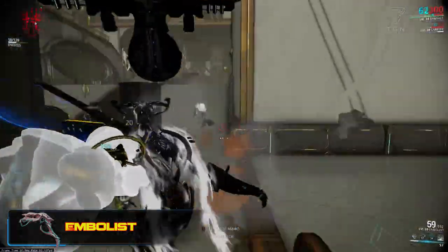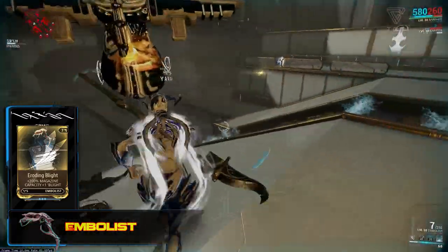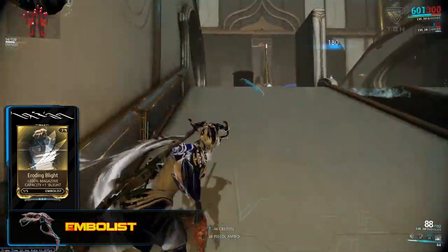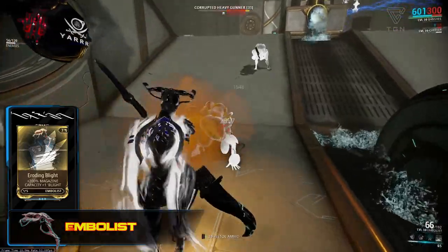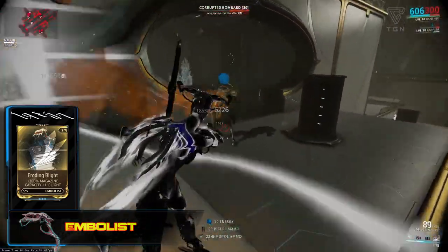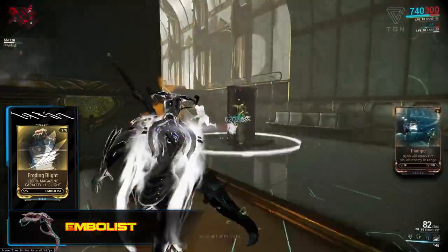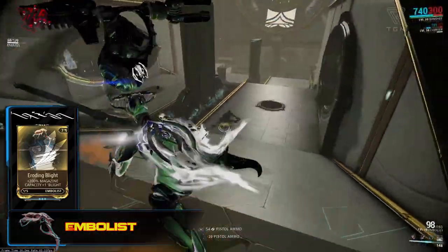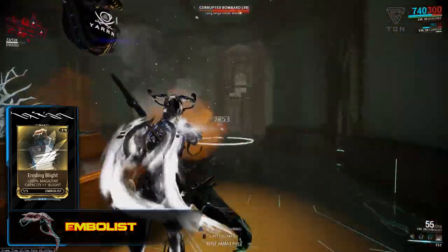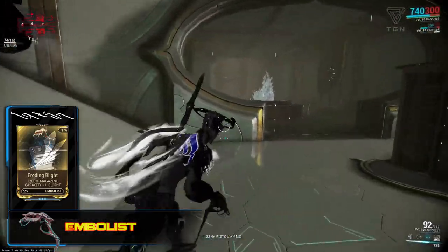The Embolist does come with the option to put on a Syndicate mod, Eroding Blight, which can be acquired by gaining the rank of Revered with the Red Veil and spending 25,000 standing. What this mod does is it increases the magazine size of the Embolist by 200% and adds the Blight effect to it. The Blight effect is the Syndicate-specific effect for the Red Veil — you have to fill the Syndicate meter above your ammo, which takes around 2,000 affinity, and once that's done it releases a radial wave of 1,000 viral damage, restoring 25% of base energy and temporarily increasing movement speed by 10% of the Warframe's base movement speed.